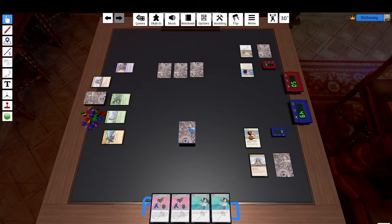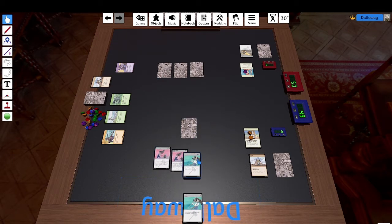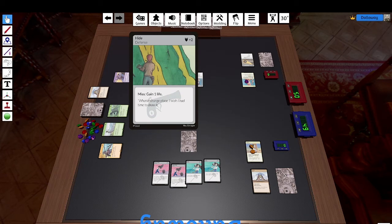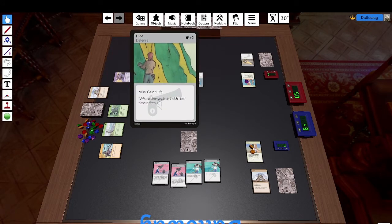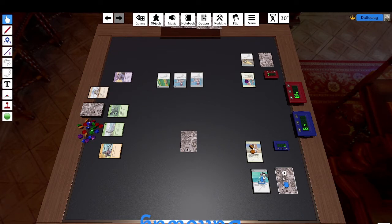I place my defense setup down and attack for two, four, five, six attack value. The defense setup gets revealed — the pistol is using High Ground, which puts their defense value to four, and in case of a miss they would gain one life. But I have six attacks and they have four defense, so they take two damage. Everything goes to the discard pile and I draw five new cards.